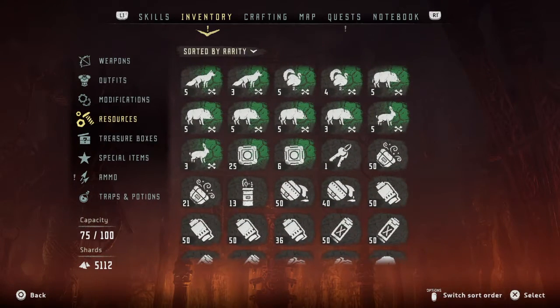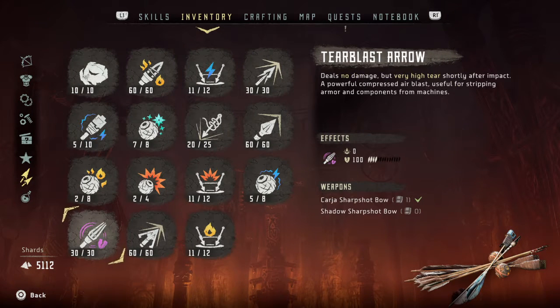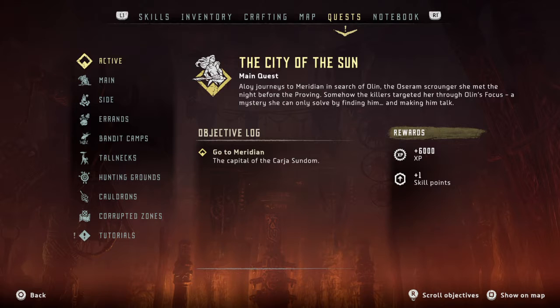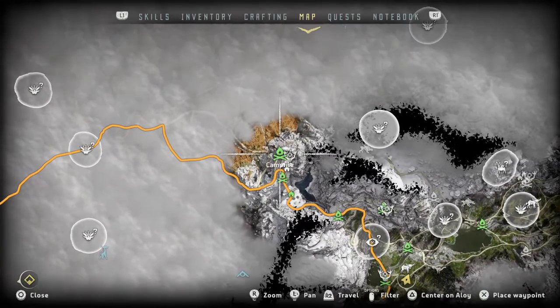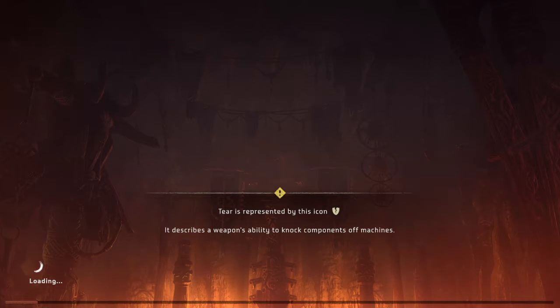On the ammo side: hard point arrow and firewire. On the quests — go to Meridian, main quest 'City of the Sun,' level 12. Let's go there. I'm not in a rush anyway because we have the golden fast travel pack. Might as well go there. I'll do my inventory management later on.